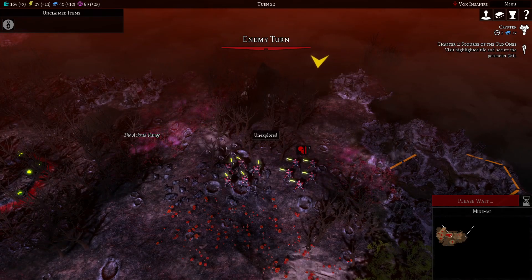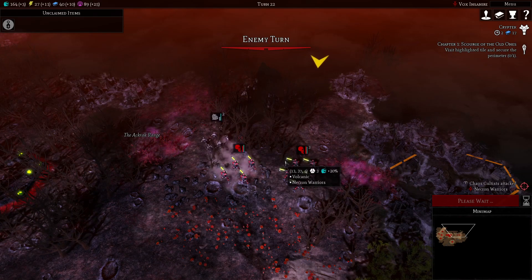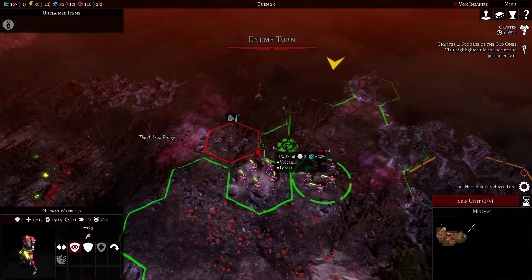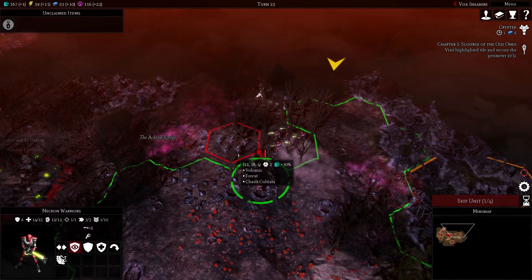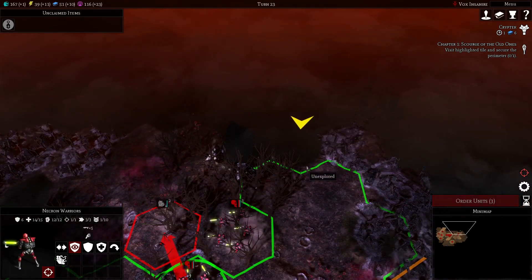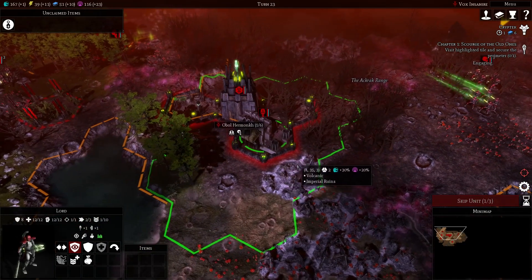I'm not sure if when this happens, like, cultists and stuff spawn around it, or if it's always another Necron city. But I feel like it's usually also close to a good — an unusually high amount of foes.